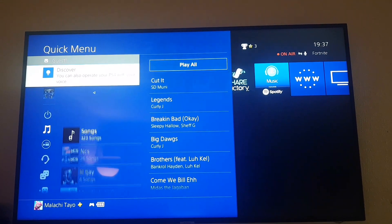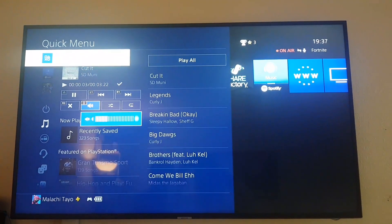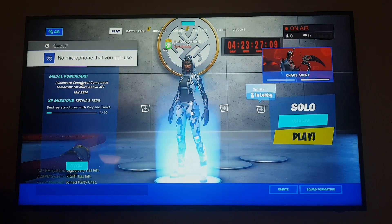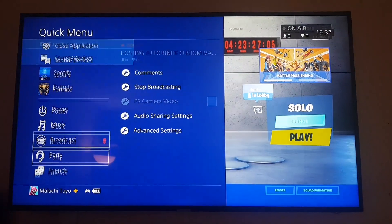Then simply go to Spotify where your music is, and you should be able to play the songs you want. As you can see, here's the song I'm playing — I'll pull my headset out so you can hear it. And I'm still broadcasting. That's how you do it, simply.